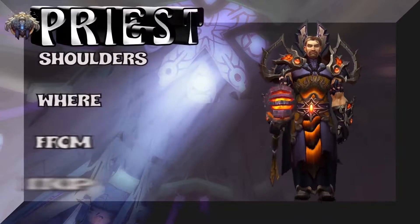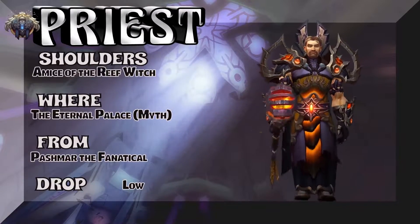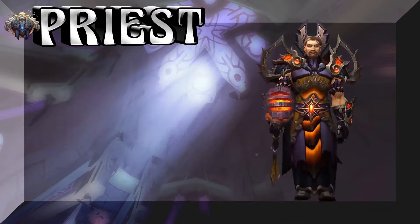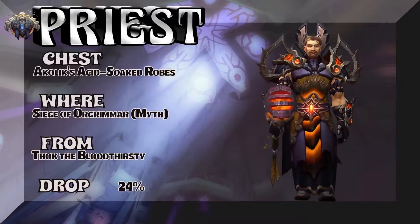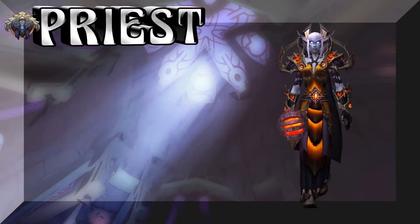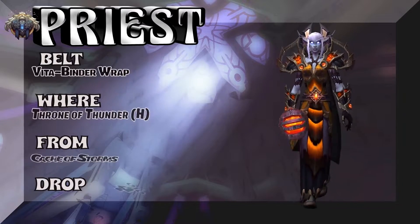Orange and a purplish blue — I think it works for shadow priest; definitely works for shadow priest. The Eternal Palace mythic to get the shoulders — not easy, but as we progress forward it'll get easier, trust me. The chest piece is straight out of Siege of Orgrimmar mythic, which is a lot easier than mythic in the current tier of BFA. Tur the Bloodthirsty, 24% on the drop rate.